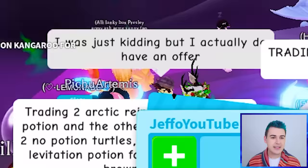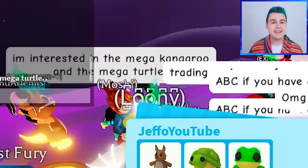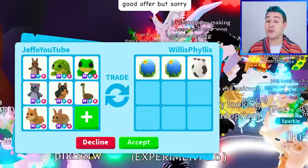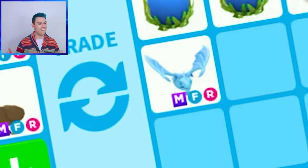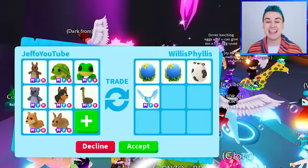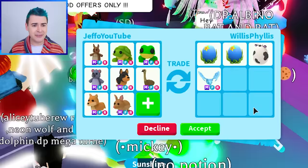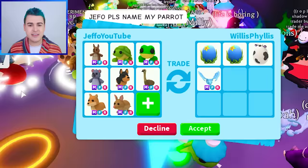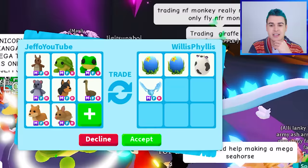He sent me another request and says he was just kidding but actually does have an offer. He does have a Farm Egg, but the Farm Egg is definitely way under all of this — he's interested in the Mega Kangaroo and Mega Turtle. He's going to have to add. Wait — a Mega Frost Dragon! If this dude tried to scam me and then tried to flex on me afterward... He says he has a Mega Frost Dragon. I love Frost Dragons — their value stays very, very steady. He's offering the Mega Frost Dragon but I told him I was under and he's actually going through with it.